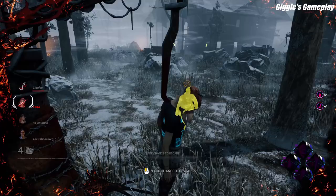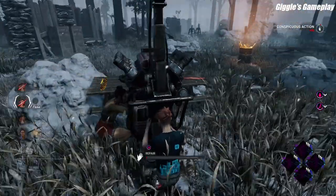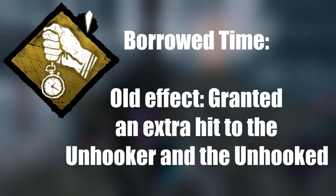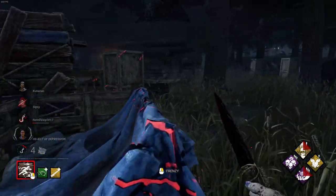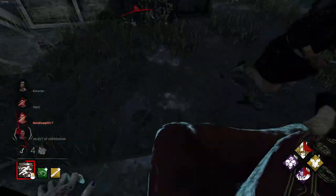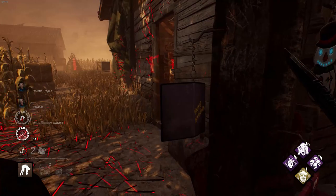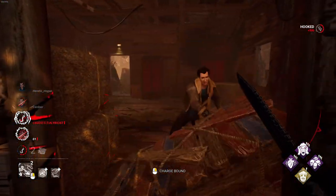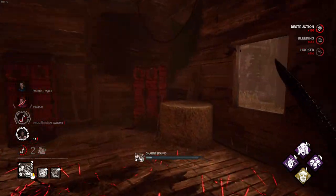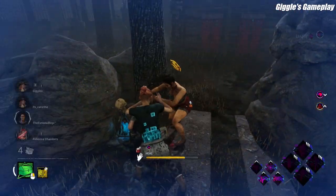Behaviour have implemented deterrents to these tactics, like every survivor receiving a temporary speed increase and extra hit for a short duration after being unhooked, though this effectively nullified any point in using the perk Borrowed Time, and feels a lot more like a bandaid over a much bigger issue. Survivors on the other hand face no pressure to employ handicaps on themselves, and this is not only due to the unfavourable situation the devs balance around, but also likely because the survivor community outnumbers the killer community 4 to 1. Palette looping, god loops, body blocking, and flashlight spam are all extremely unfun to play against as a killer, but these grievances are always drowned out by four times as many people complaining about tunnelling and hook camping. Therefore in a majority of cases, Behaviour tend to continue to force handicaps on killers while never really levelling the playing field fully.